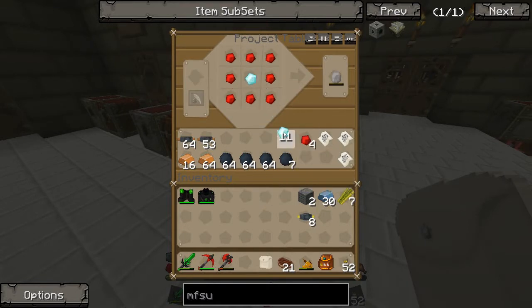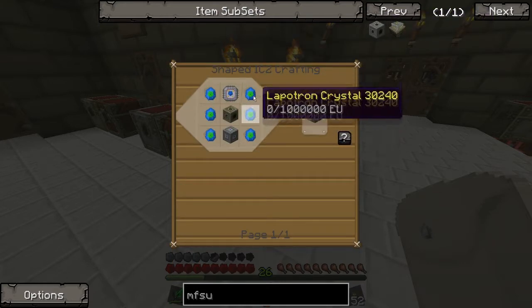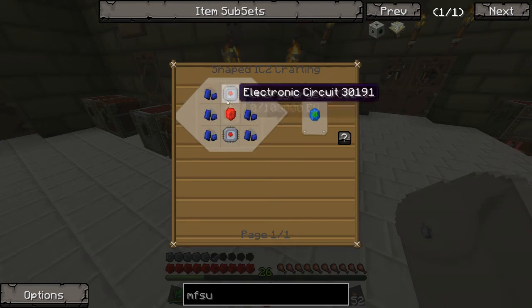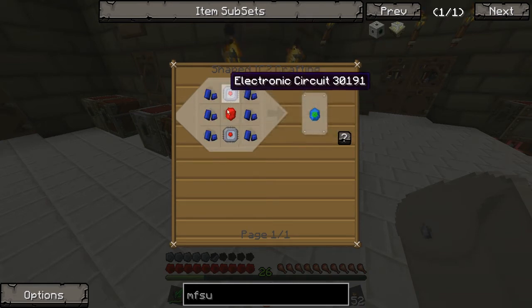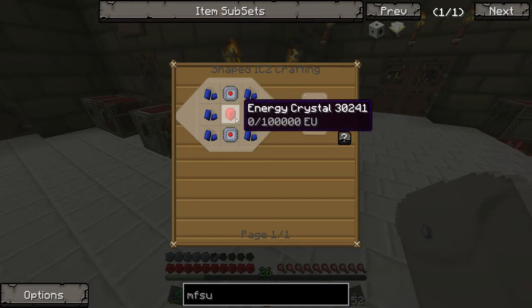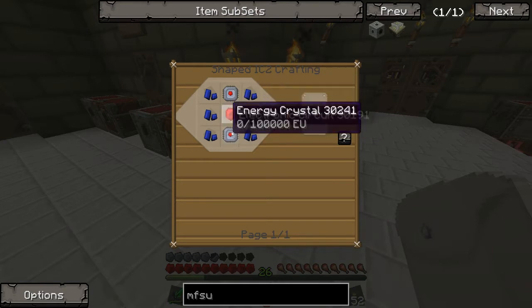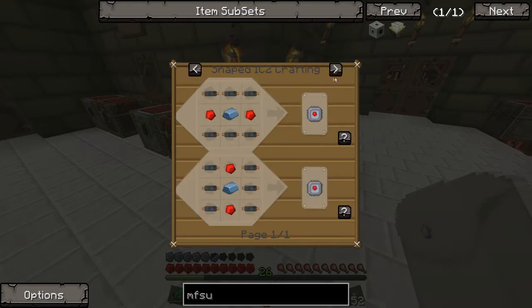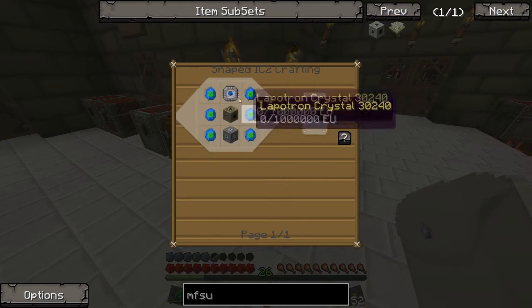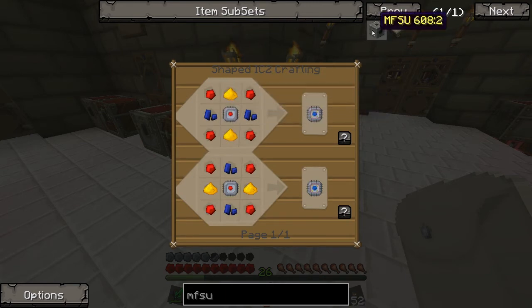To get an MFSU, you need a few items. You need Lapatron Crystals - you've seen me do Lapatrons before, it's Lapis Lazuli. Some electric circuits, a bit of an energy crystal in the middle. We might need some more diamonds as well. We need 12 of these, but actually we need 13 because we also need the advanced circuit, which requires one on its own.